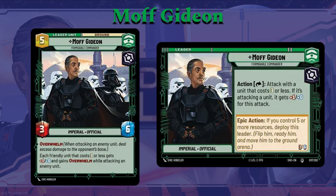As most leaders do, he has an epic action. If you control five or more resources, deploy this leader and flip him. He gets into play as a 3-6 with Overwhelm. This is kind of the point of the deck — overwhelm your opponent with Overwhelm. You attack units into other units, and you try to overwhelm daily damage to the base by cleaning out your opponent's board. He has another ability here, which is what makes him a really cool leader: each friendly unit that costs three or less gets plus one attack and gains Overwhelm while attacking an enemy unit. This is why you stuff your deck with above-average amounts of three-or-less cost units, swarm the field with them, flip him in once you have a bunch of them, and they all attack — hopefully dealing Overwhelm damage and clearing out your opponent's units.